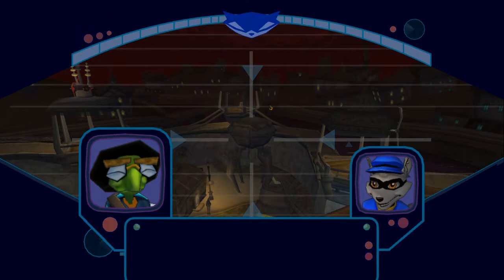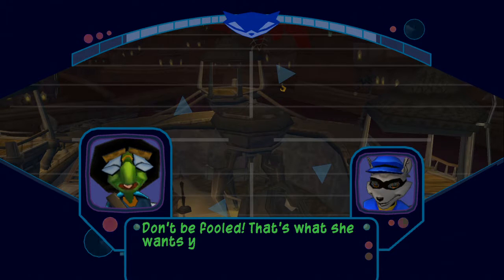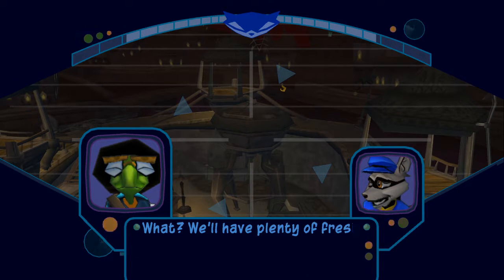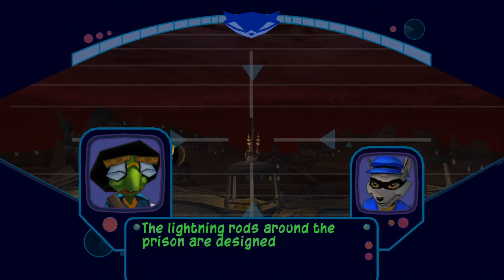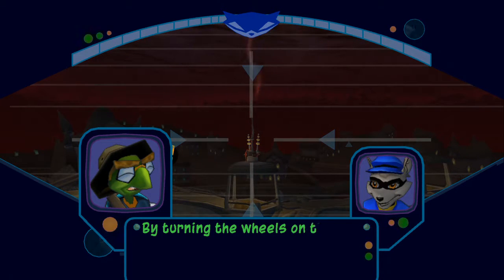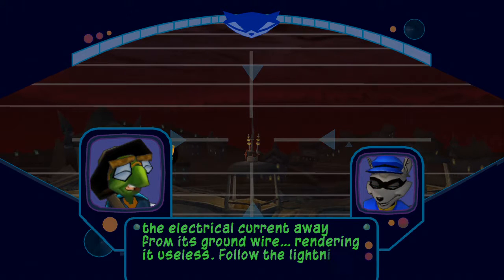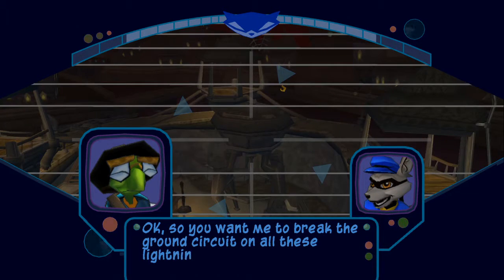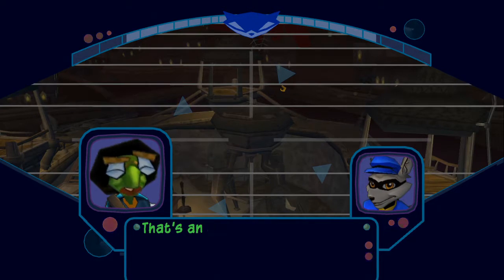The Contessa's giant attack robot. Look, Bentley, with all due respect, it looks an awful lot like a water tower. Don't be fooled — that's what she wants you to think. If we try to free Murray, that thing is operational. We'll have plenty of fresh drinking water? I'm serious, Sly. Of course — I do owe you one. The lightning rods around the prison are designed to draw lightning strikes away from the water tower — as giant attack robot. By turning the wheels on the rod, you should be able to redirect the electrical current away from its ground wire, rendering it useless. Follow the lightning strikes to locate all five rods.